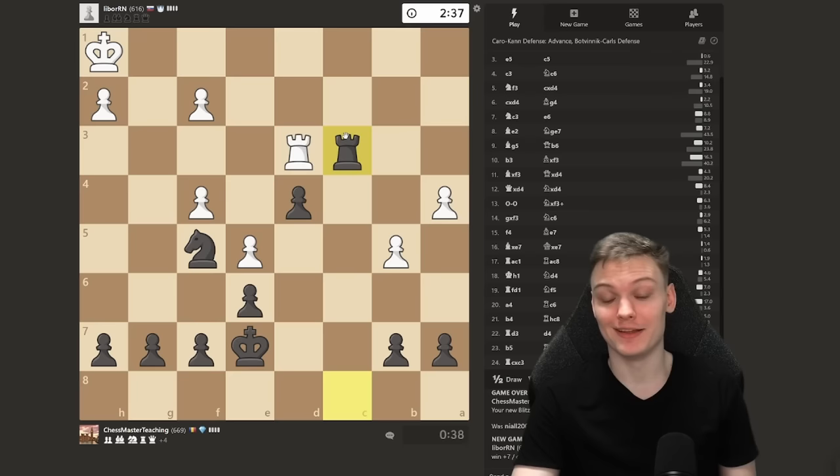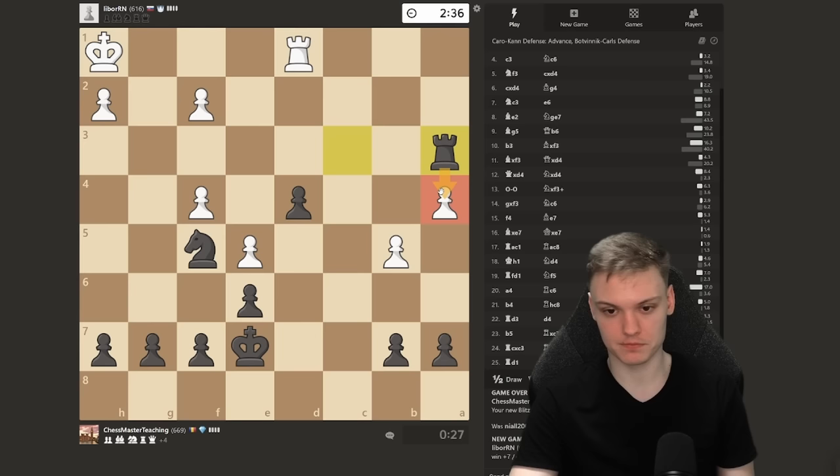What do you need to remember to win games like this? Get the bishop out to g4 after playing c5. If Bishop g5 happens, you play Queen b6. And that's it — easy games. Just get to win by that.